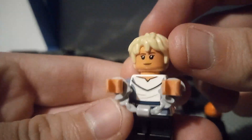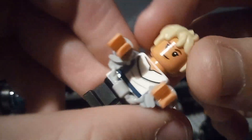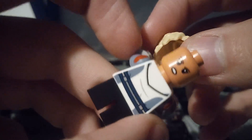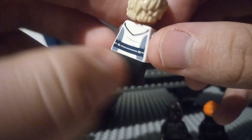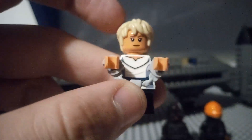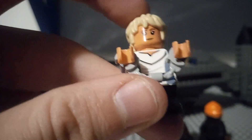Next we have our first ever Lego Omega. She's in handcuffs — you can pull her off to get a double-sided face, and that looks good. She has nice printing and the short legs representing that she's a small character. If you have the Bad Batch shuttle and this, you have the whole Bad Batch group, so that is good.